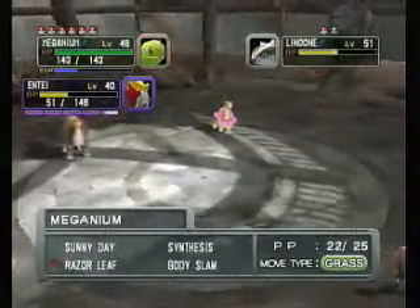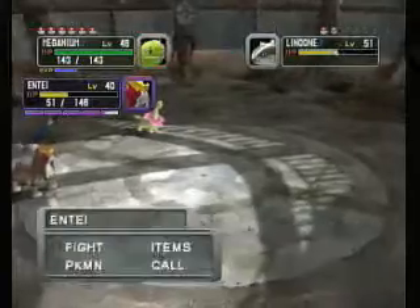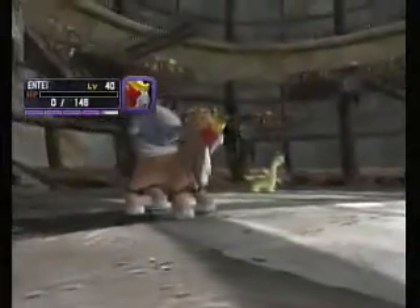I attack and it missed. So now we're going to use Body Slam instead of Razor Leaf — it does more damage. I don't need to use Shadow Rush again. Lenune uses Dig and kills Entei. That's not a surprise; Entei has been getting killed a lot lately for some reason.